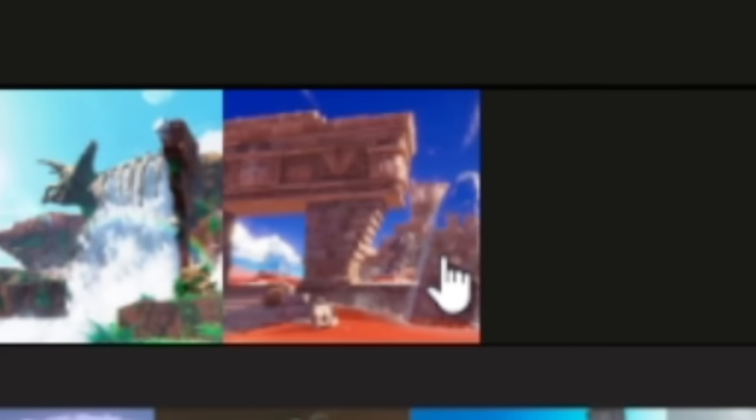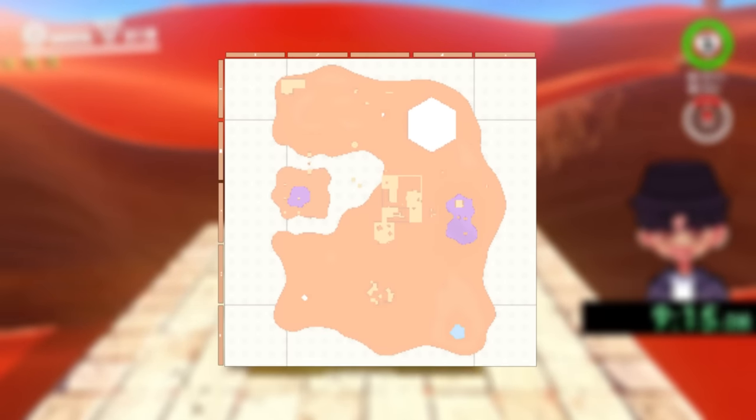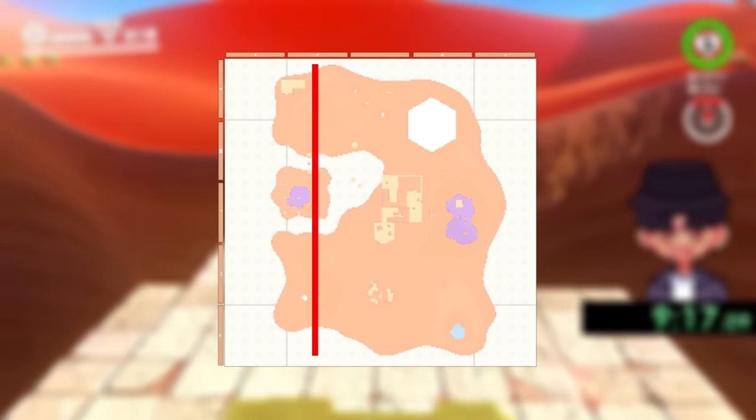Sand Kingdom would be the last of this Baby Tier streak. I can't even sugarcoat it — it's just such a flat kingdom. You could basically put the line anywhere, and so I just put it here through the island on the left.